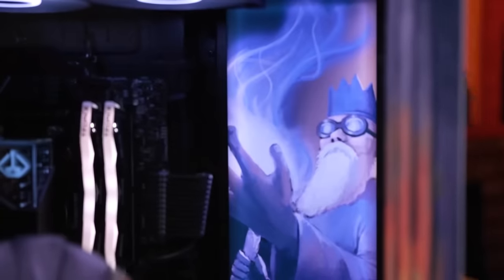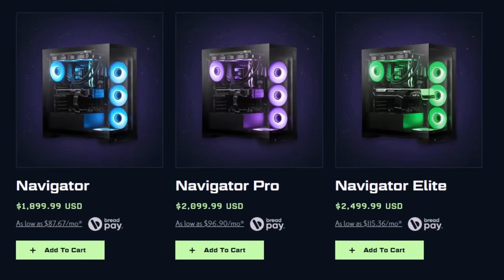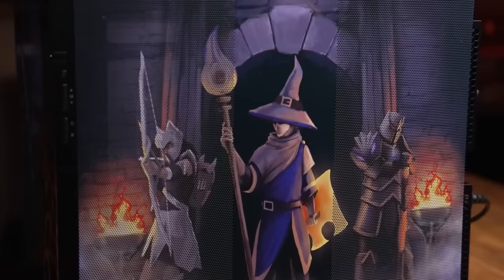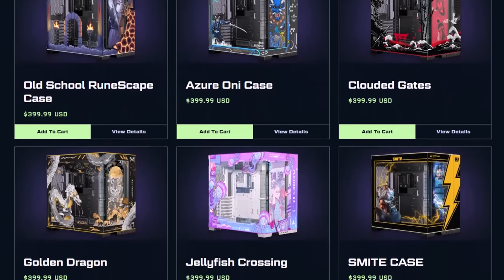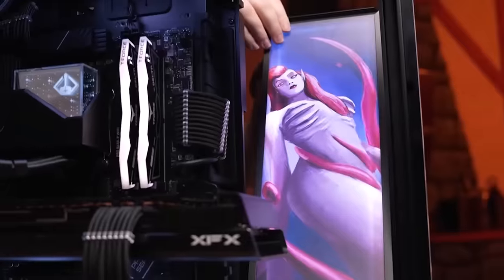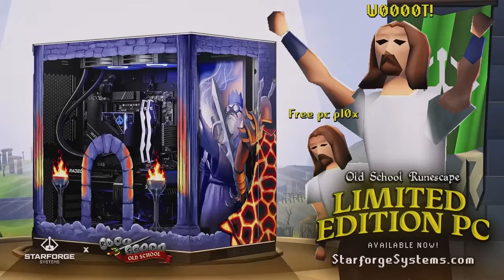This is Star Forge Systems, the makers of the best PCs in the universe, here with a limited edition PC build inside of an Old School RuneScape case. The design of this thing is actually amazing — it's art. Star Forge offers several pieces at different price points so you can get the PC that's right for you. Every computer comes with a full two-year parts and labor warranty. The limited edition Old School PC comes with a 12-month membership and all six plate lights. You can also grab the RuneScape case by itself or have it as an upgrade to the Navigator or Voyager systems. Check out the link in the description — thank you to Star Forge for sponsoring today's video.